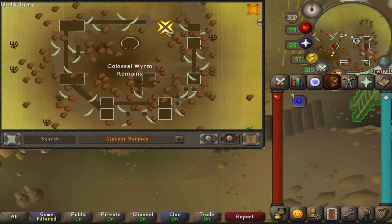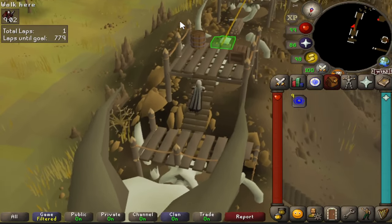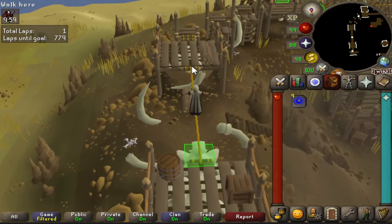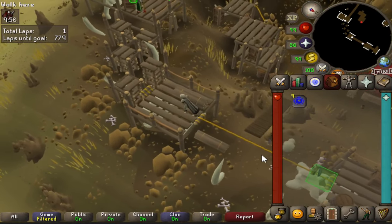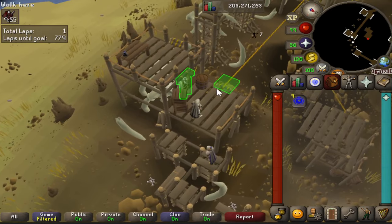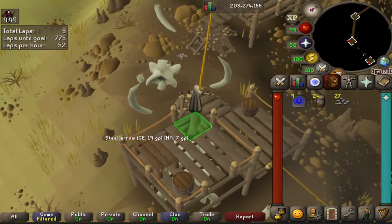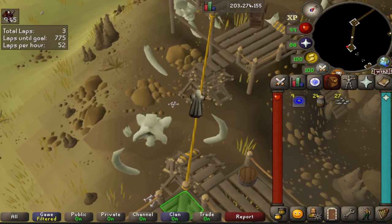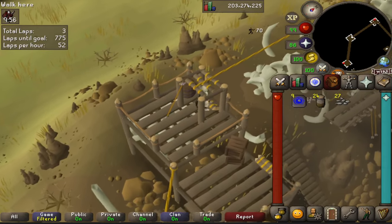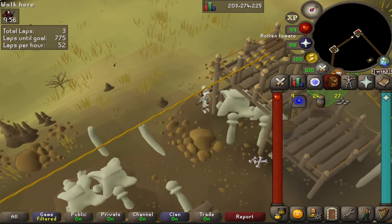If you're not looking for a click-intensive agility method, come to the new Colossal Worm remains agility course. You need 50 agility for the standard course or 62 agility for the advanced course — it's much lower intensity than other courses. You click once and your character animates over a bunch of obstacles; that first tightrope click has your character jump over all of them. On the higher-level course you'll only click about six times total and get around 700 XP for completing it.